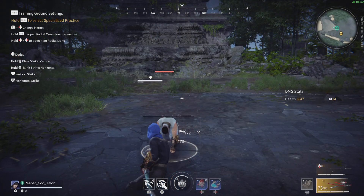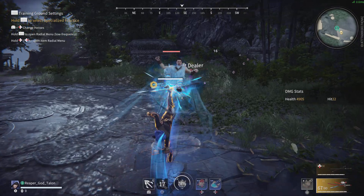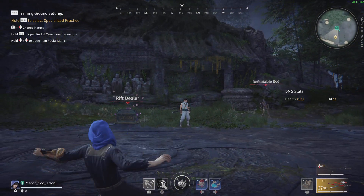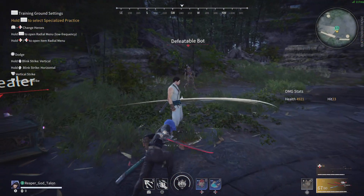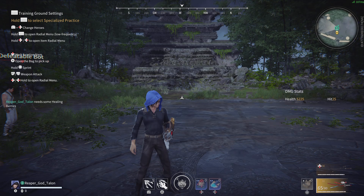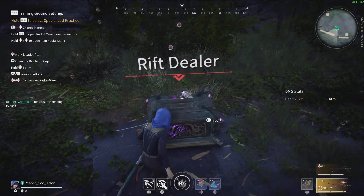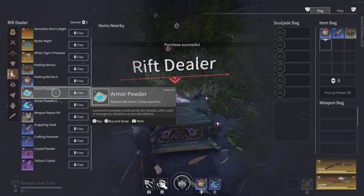Every weapon has different effects. Triangle would be one of your grab moves or special abilities. L1 lets you grapple to any surface, person, or whatever. You can get supplies whenever you're doing actual quests — you find little stashes, caches, and chests — but here you can just grab something if you need it during the training session.